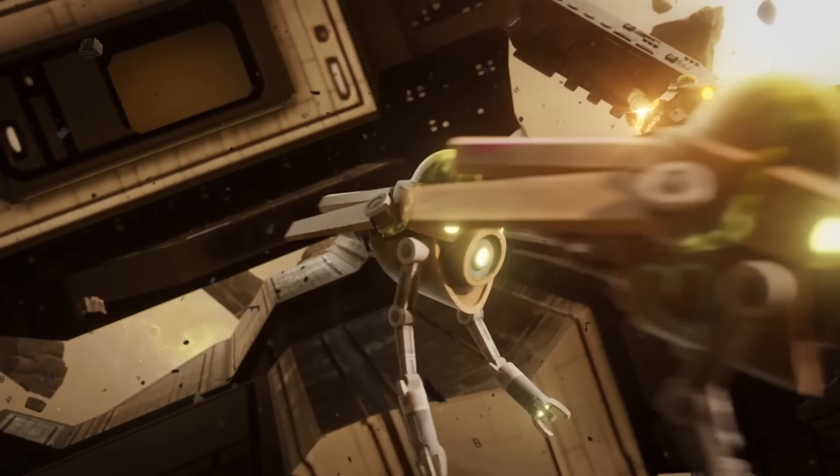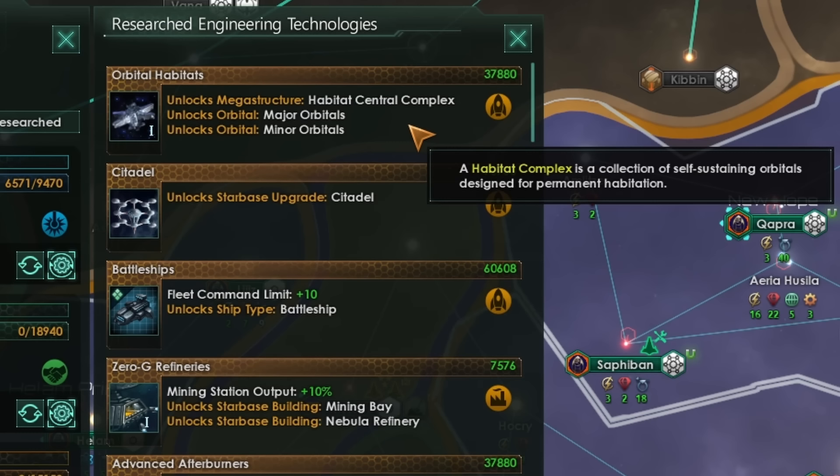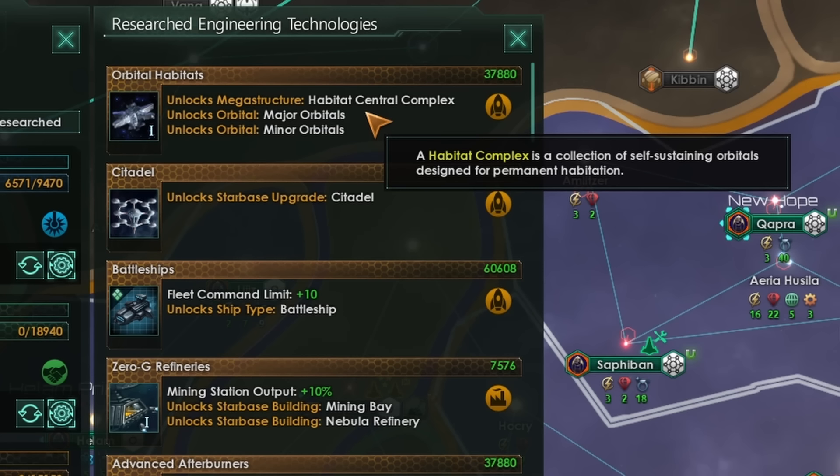To start right at the very beginning, the first thing you will need in order to build a habitat is the orbital habitat technology. That will unlock the habitat central complex along with the major and minor orbitals. This is where the first of the big changes have come into place — we've not had habitat central complexes, major orbitals, or minor orbitals before in the game.